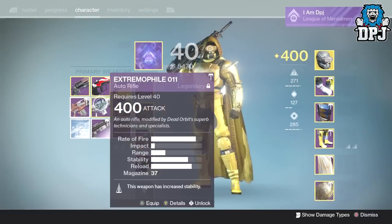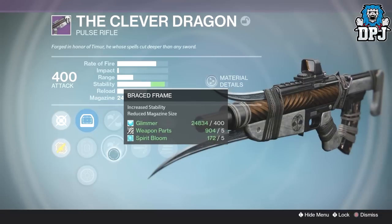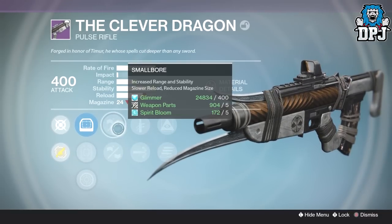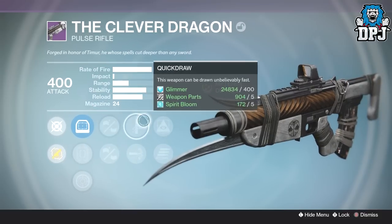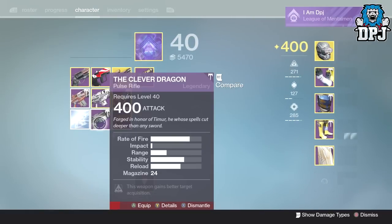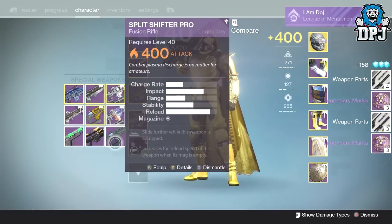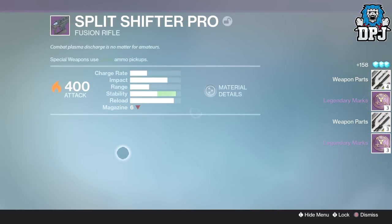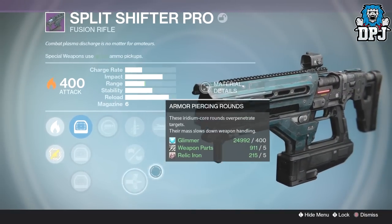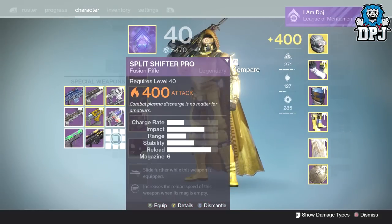The Clever Dragon - we've got Small Bore or Braced Frame which drops magazine size to 18, pretty bad. Quick Draw - that's ruined it because of low mag size, so you can go. On this one we've got the Split Shifter Pro with Spray and Play, Quick Draw, Braced Frame, Armor Piercing Rounds - don't need you because I have my beastly one.